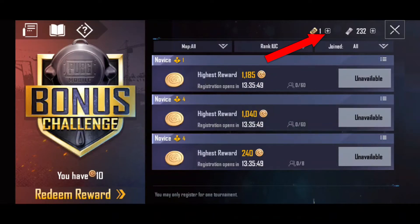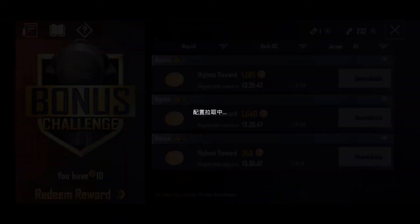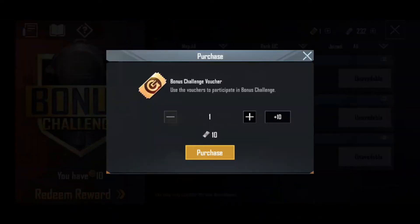When you click on the plus button on the voucher, it shows 10 UC for one voucher. We are not buying vouchers using UC cash.